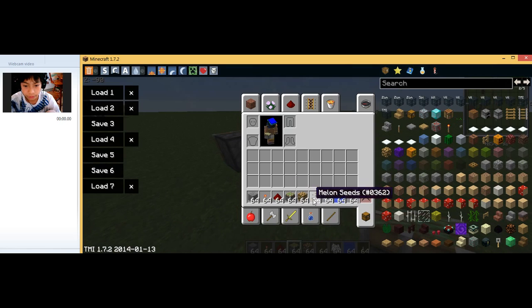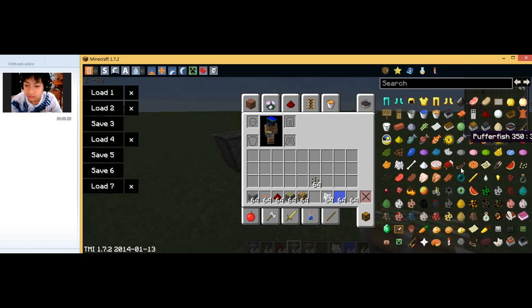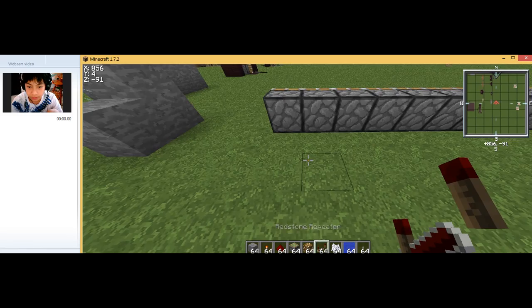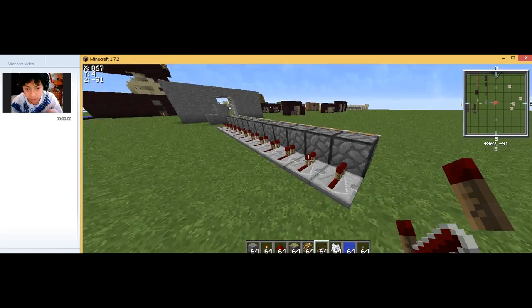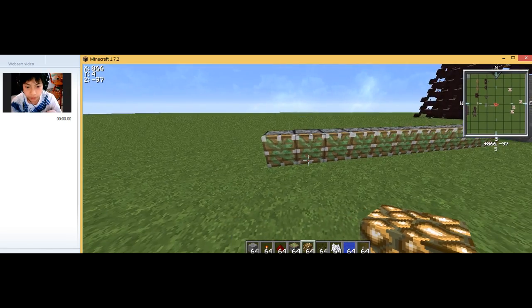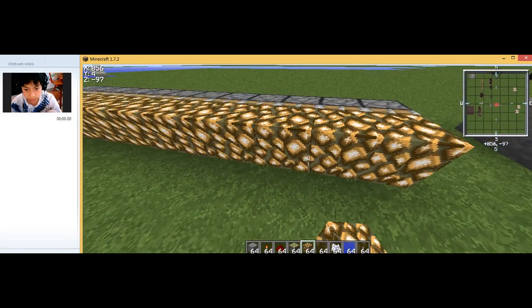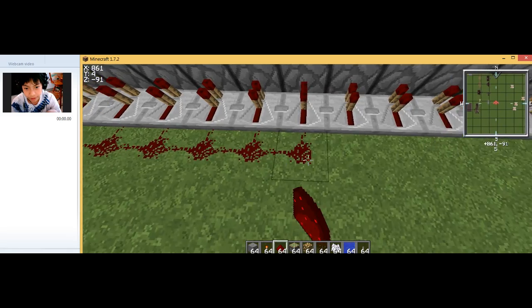I forgot to mention redstone repeaters — sorry about that. Place redstone repeaters behind the pistons like that. Then place glowstone in front of the pistons like this, and place redstone dust behind the redstone repeaters as well.